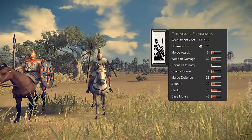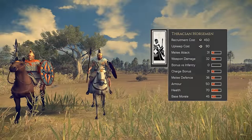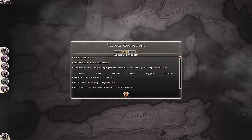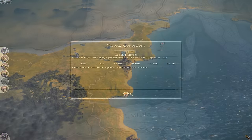Their one unique unit is Thracian Horsemen, which are fast-moving, spear-armed medium cavalry. The Aldrissian Kingdom's victory conditions are similar to that of the other tribal nations in the game, which tops off the feeling of a faction that was shoehorned into the DLC without much thought.